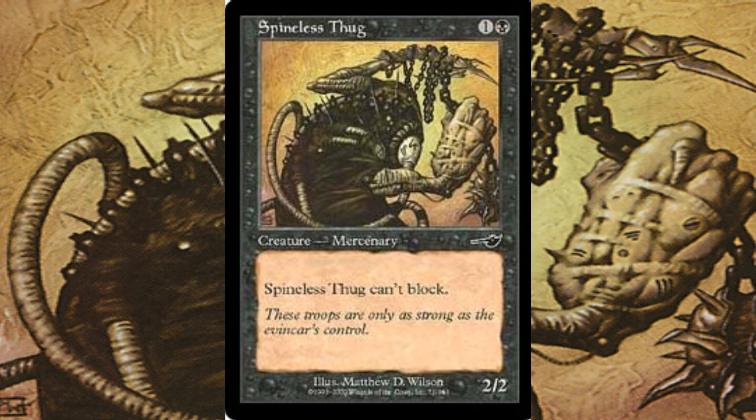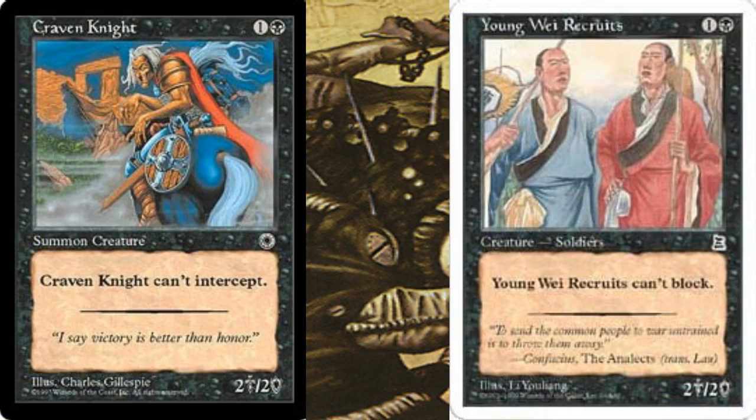With the case of reprints, there was only one functional reprint out of this set. That functional reprint was called Spineless Thug, which plays the same way as Crovan Knight and Yongwei Recruits from the Portal Block.